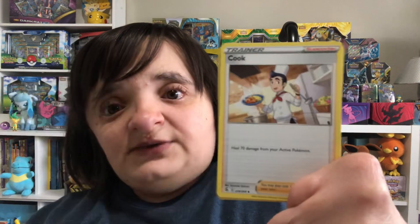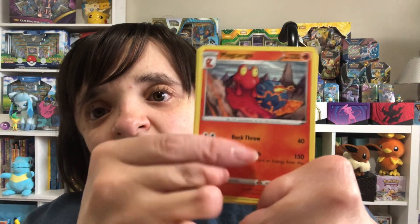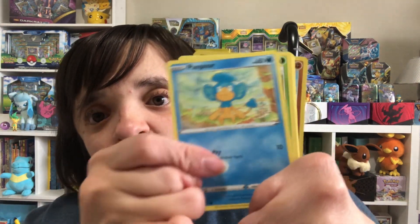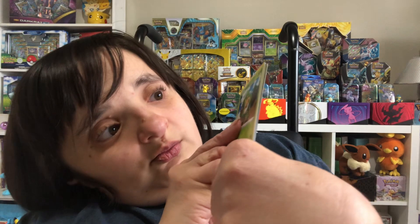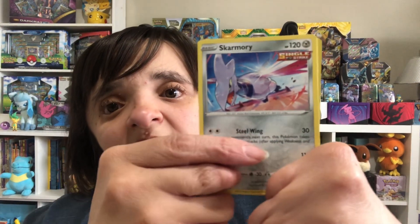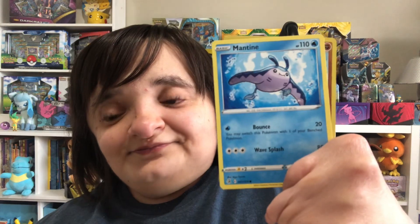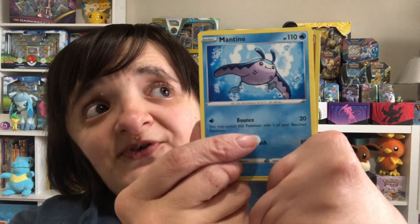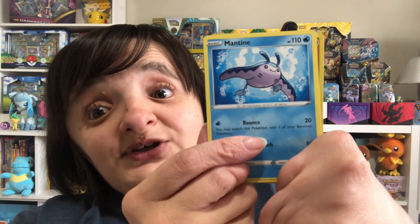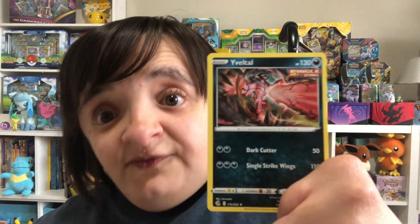Taparajal — forgot that was Fusion Strike. Sweet Cook. Love that card. Macargo. Pampor. Swadloon — I need to practice that name. Star Marine. Jinx. Our reverse holo is a Clubtopus and our final rare is a Yveltal.